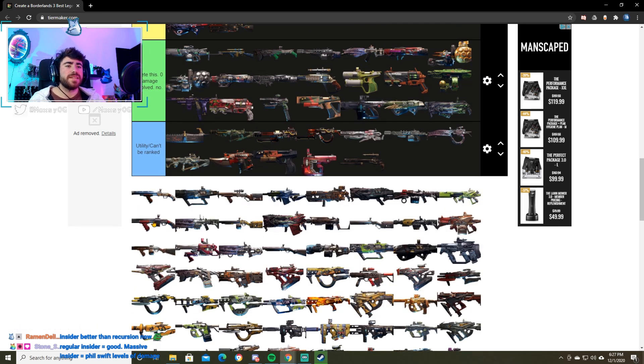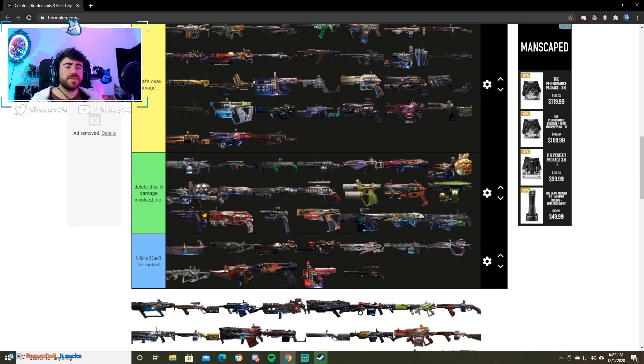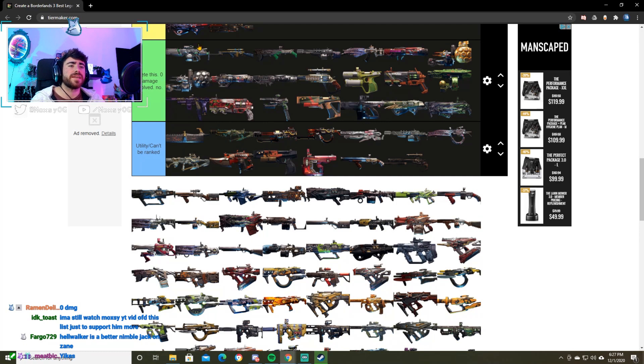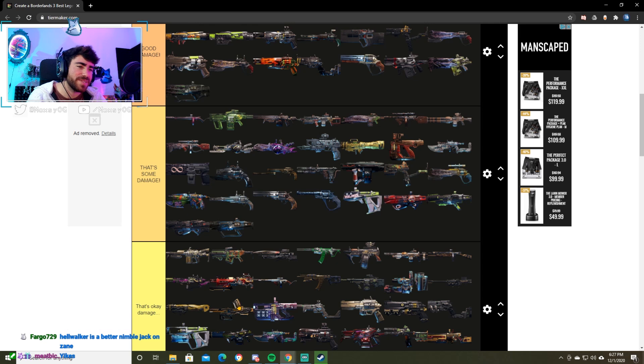Next up we have the Nimble Jack — I forgot about this thing honestly. I haven't used this thing in so long that I'm going to put it in can't be ranked right now. I'm pretty sure this thing sucks but I just haven't used it in a long enough time to really rank it. The Nothingness is okay — we'll put it in some damage.